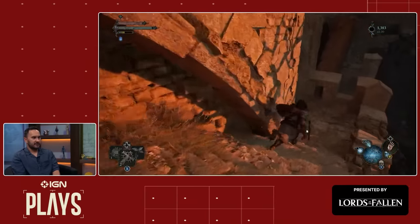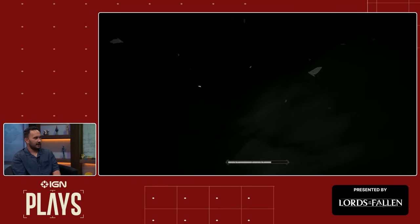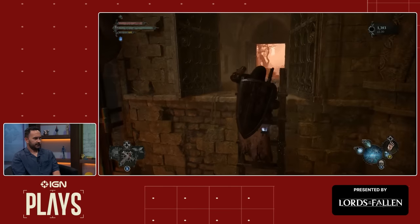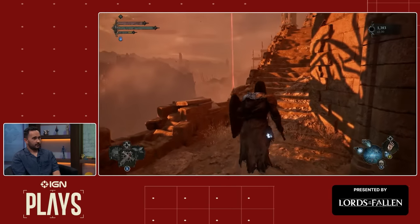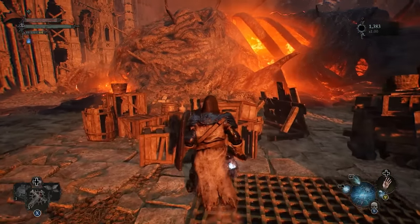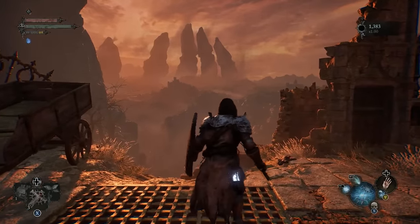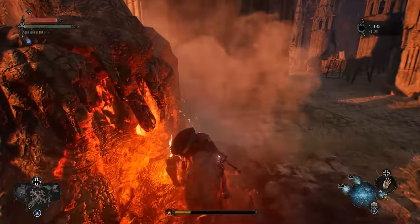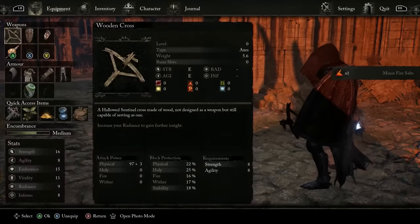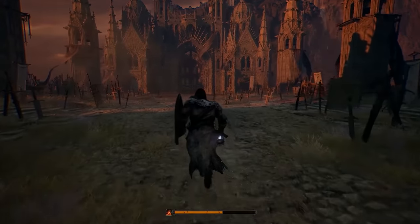I didn't actually rest at the Vestige Seed, so let me do that to restore my Sanguinarics charges. Then I'll use the enervated Vigor skulls to stock up and upgrade. This area looks incredible — what a view. We're moving forward and I'm taking burn damage — probably shouldn't stand in the fire — but I've got to get the item. We found Fire Salts, so now I can imbue my weapon with holy or fire.